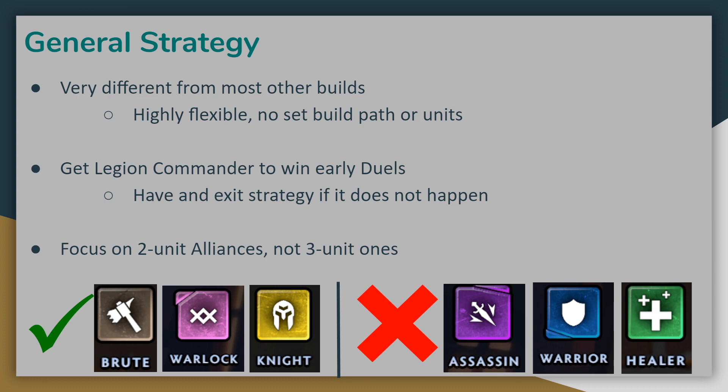The main focus of these builds, regardless of how they are constructed, is to get Legion Commander to win early duels to ramp up her damage, which will ensure she'll win even more duels in the mid game, and then let her wreak havoc on enemies come the late game. The most important thing is to get her going early. If you cannot find a two-star Legion Commander in the first ten rounds, this build is probably not a great idea, since she'll be behind in damage and never really be able to carry your team. In that case, it's often best to transition to a different build and cut Legion Commander entirely if she's not pulling her weight.